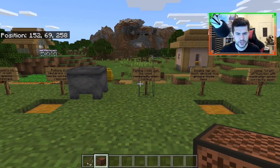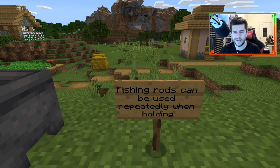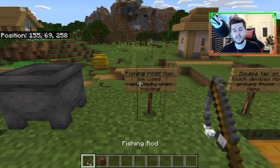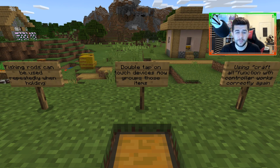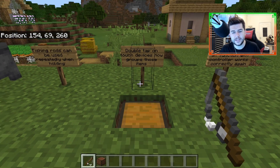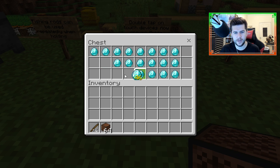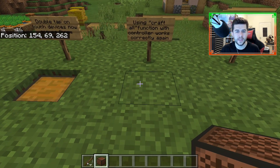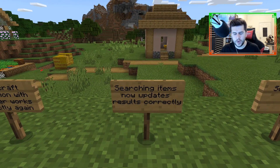1.16 is still in beta and testing stages, so this could be a quite interesting change — it's either going to be a really good positive or a really bad negative. I know 1.16 is going to break so many AFK fishing farms on Windows 10. Also, double tap on touch devices now correctly groups those items together — wasn't working properly before but has been fixed.